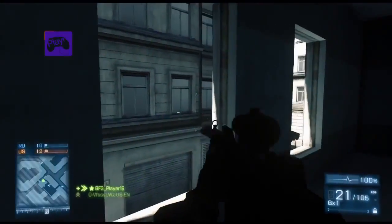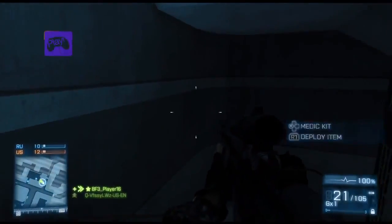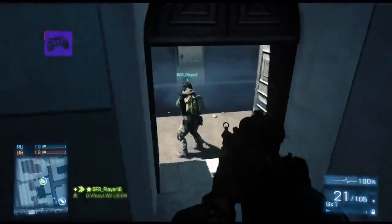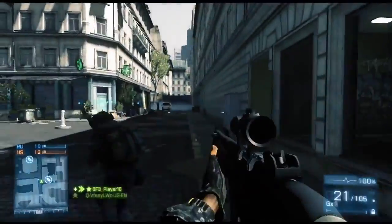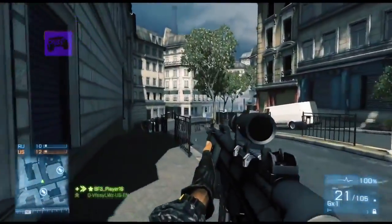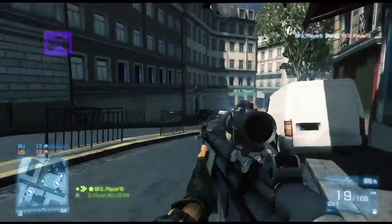We're taking a look at the Seine Crossing map. This is kind of a sister map to Operation Metro — again, it's Paris and looks very similar, but as you'll see it's smaller. In fact, this is probably one of the game's most intimate maps, really suited for infantry gameplay, so good for squad deathmatch, though we're actually playing it on team deathmatch.